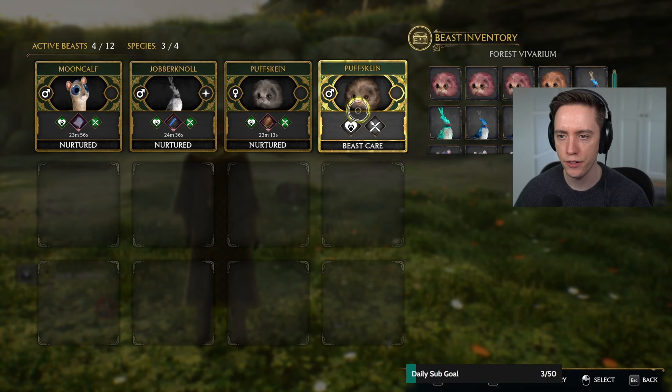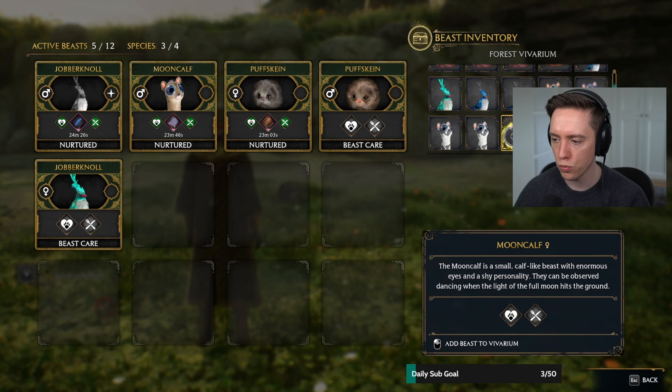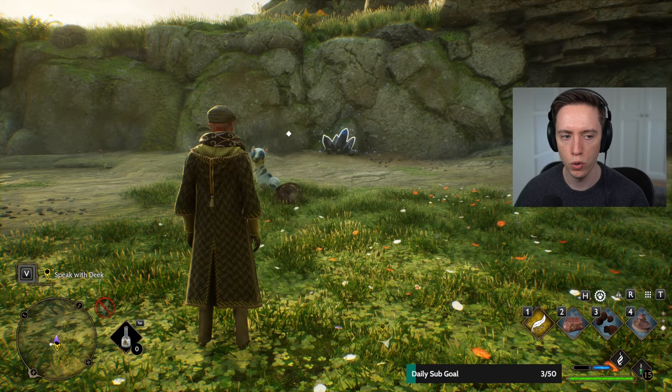Add another puff skin. I don't know if they get little babies, I have no clue. There you go. I'll add one more drama doll and then also one moon cow. I'm playing on the PC.